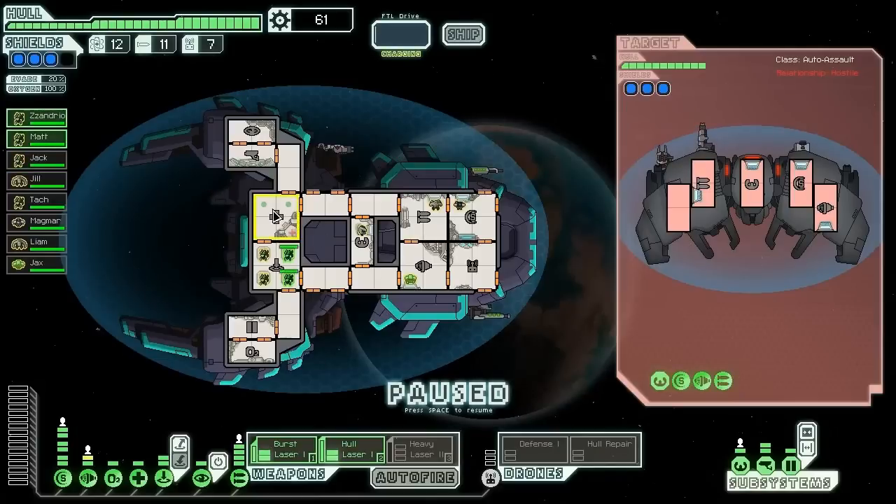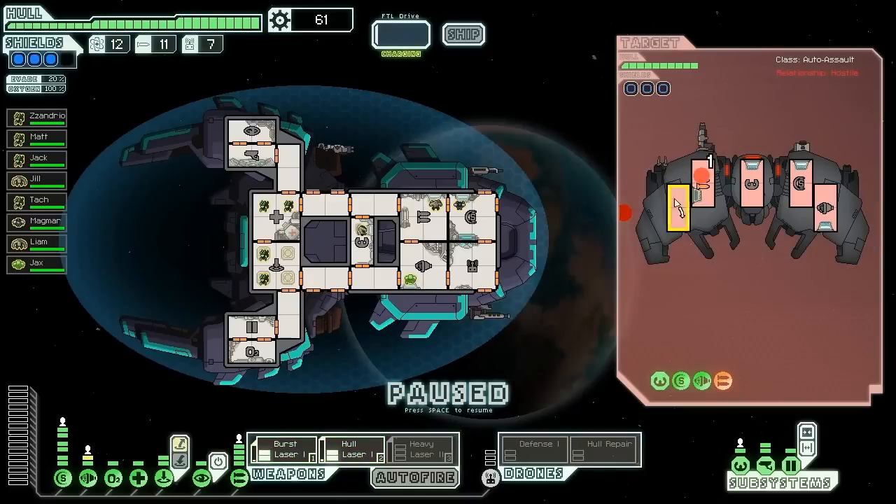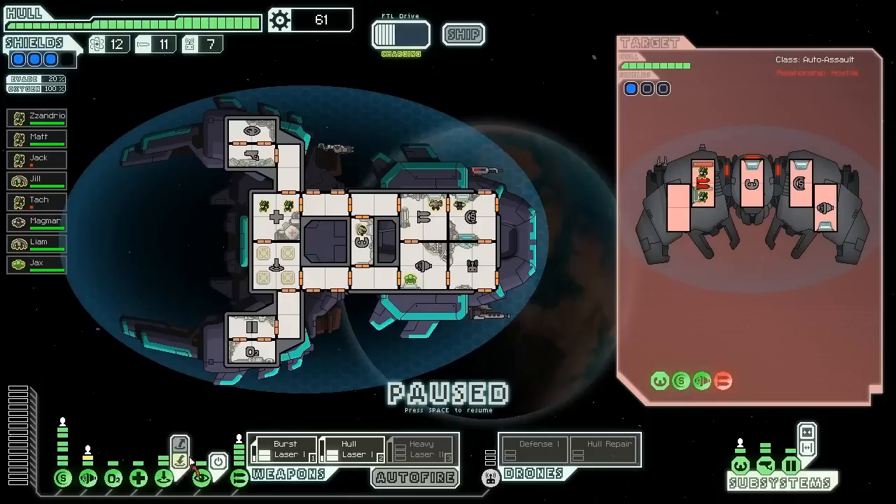Let's take two of my guys out of here and send the other two into the weapons room. Let's see if I can hit it first — now I'll send them in. Took down a bomb, good. These weapons are down.